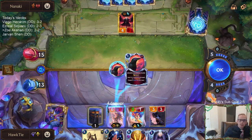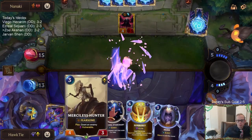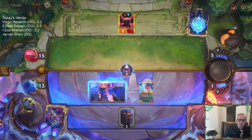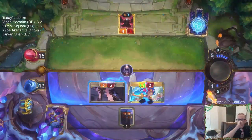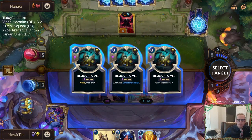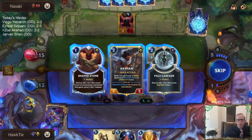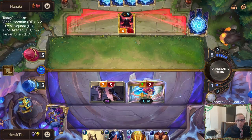Both of them Swain's Ravenous Flocks. I want to just play the Hunter — no, I can't. Let's go ahead and Hush our own 3-3 so that we create this thing. And then 5, 6, 7, 8, 9, 10, 11... Predict Draw. Having the Shapestone to protect Zoe.